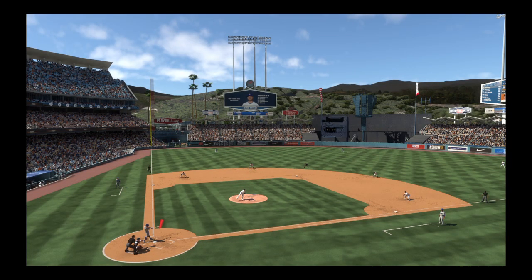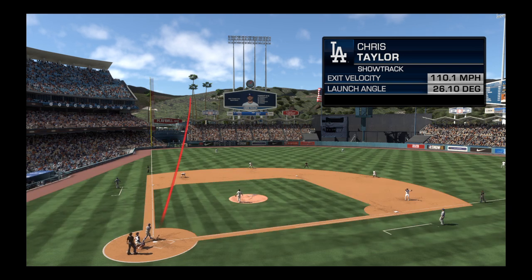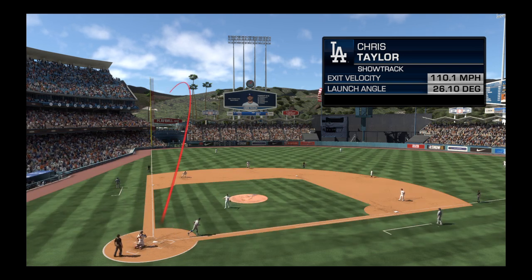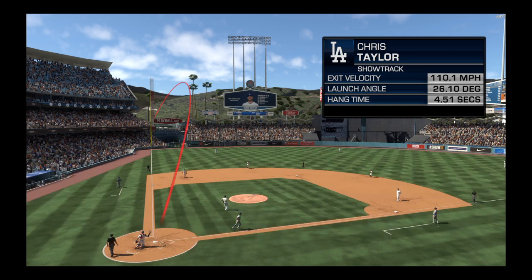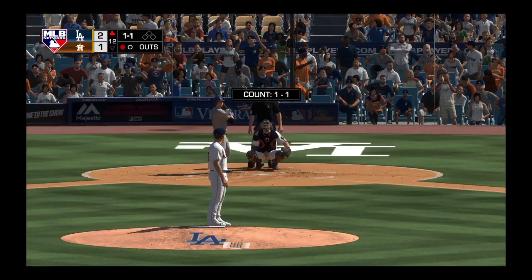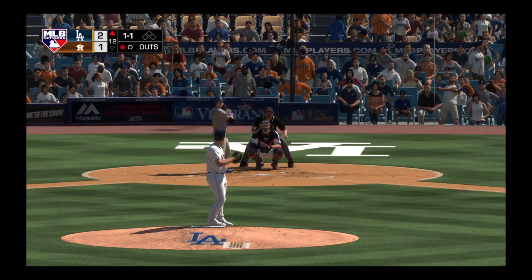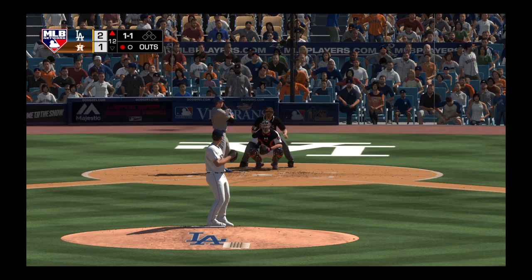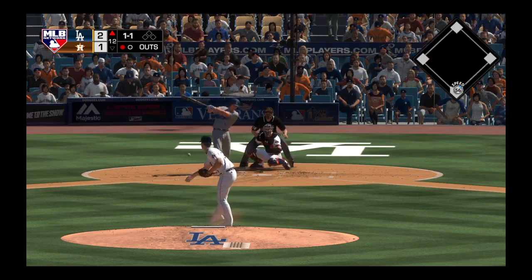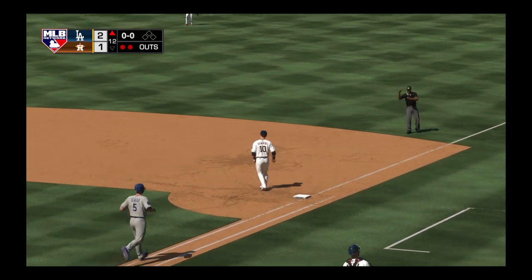That one definitely seems worth taking a look at with Statcast. It wasn't a particularly deep home run, but as you can see he connected pretty well — one hundred ten miles an hour off the bat — and it got out of here in a hurry. Stepping in now, Corey Seager — hit hard on the ground to second and that's the second out.